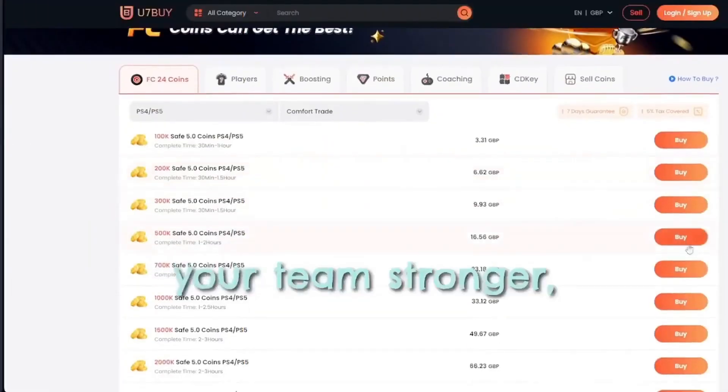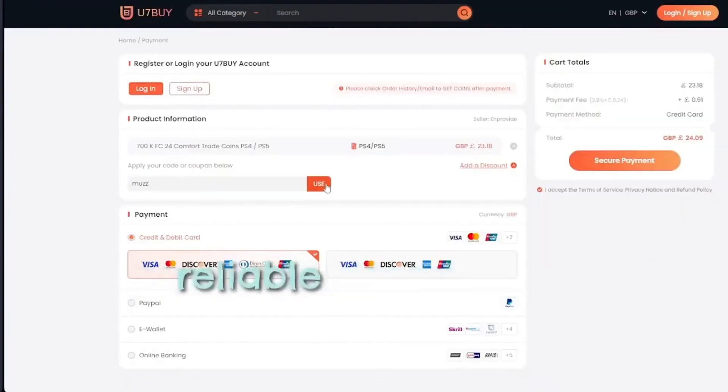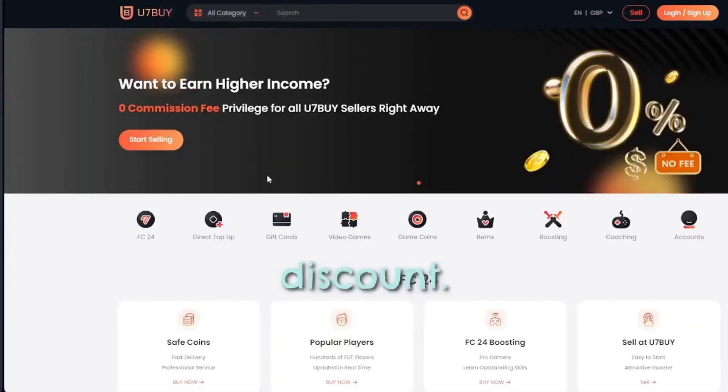If you need to make your team stronger, go over to u7buy.com and buy yourself some cheap and reliable FC24 coins. Remember to use my discount code, Muzz, to enjoy a 6% discount.